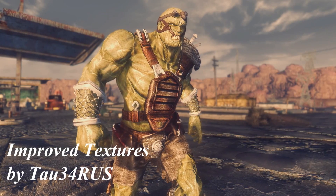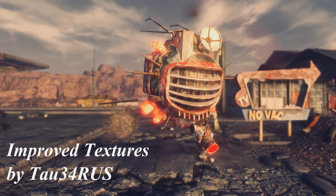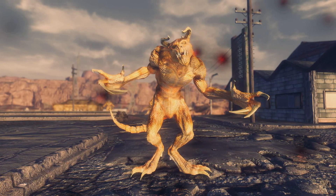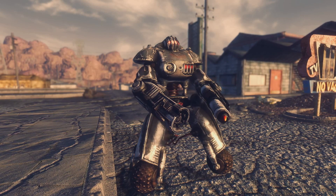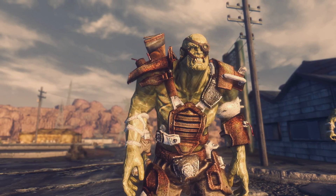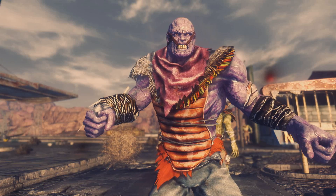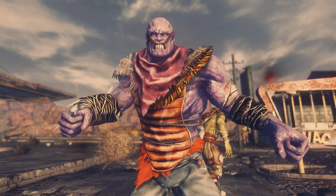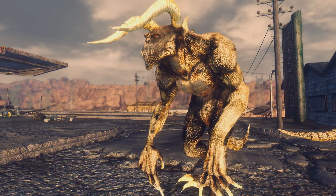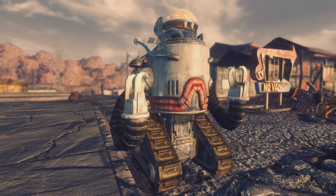Next up we've got five mods from the same author. If you've been on Nexus lately, you most likely know which mods we're going to look at — yes, we're taking a look at Improved Textures by Tao34Rus. So far the mod has created new textures for ED-E, Robots, Super Mutants, Dead Claw, and Cyber Dogs. Since I don't have much to say about each one separately, we're gonna take a look at all of them at once. All of these new textures definitely look a lot better than the vanilla ones. I did compare the Robots pack to some older retextures I had, and Tao34Rus's textures were a lot better.